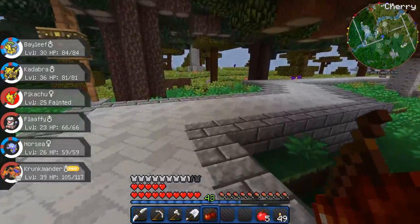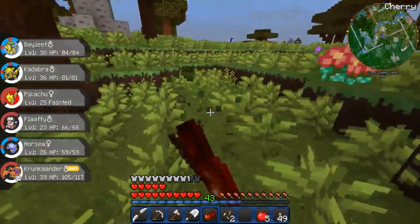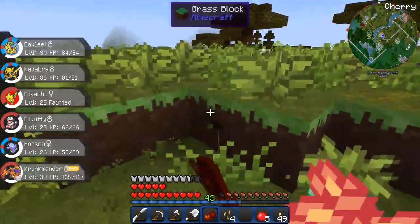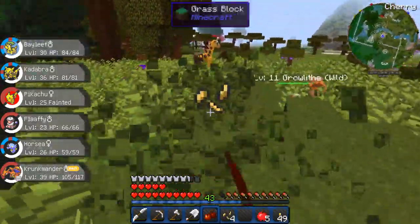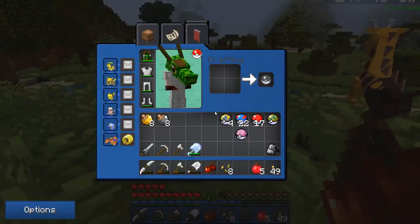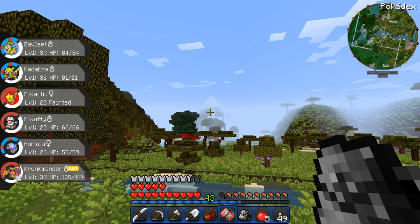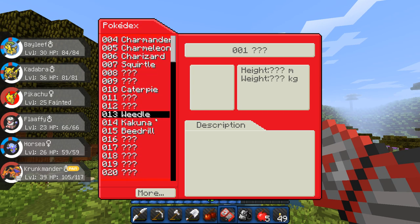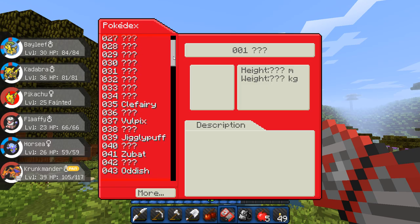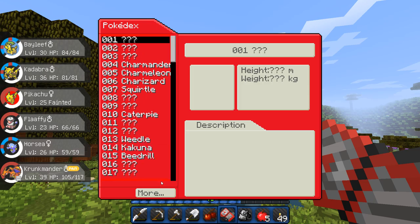I want a Ditto, and I know they spawn in this biome right here. There's a Growlithe — nice. I think I've already got one. And a Vulpix — do I have a Vulpix? Yes, I have Vulpix. Do I have Growlithe? Yes, I have Growlithe.